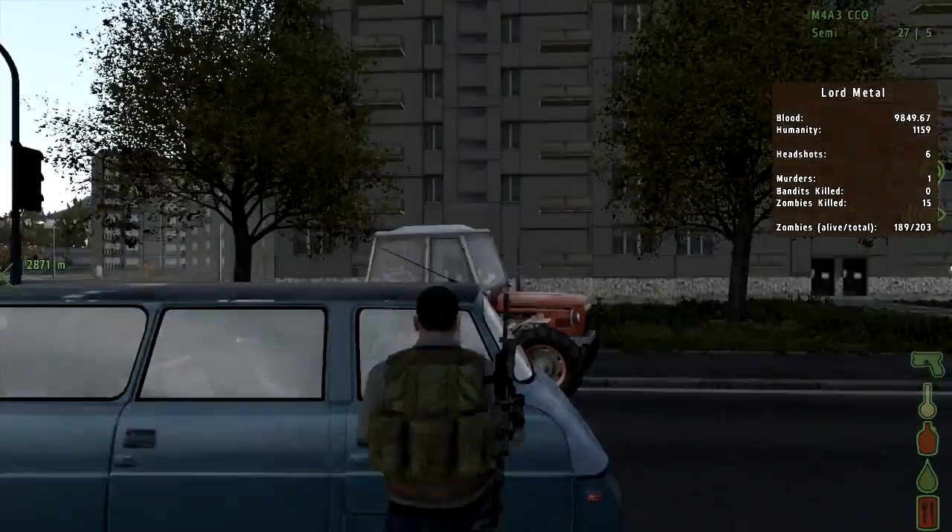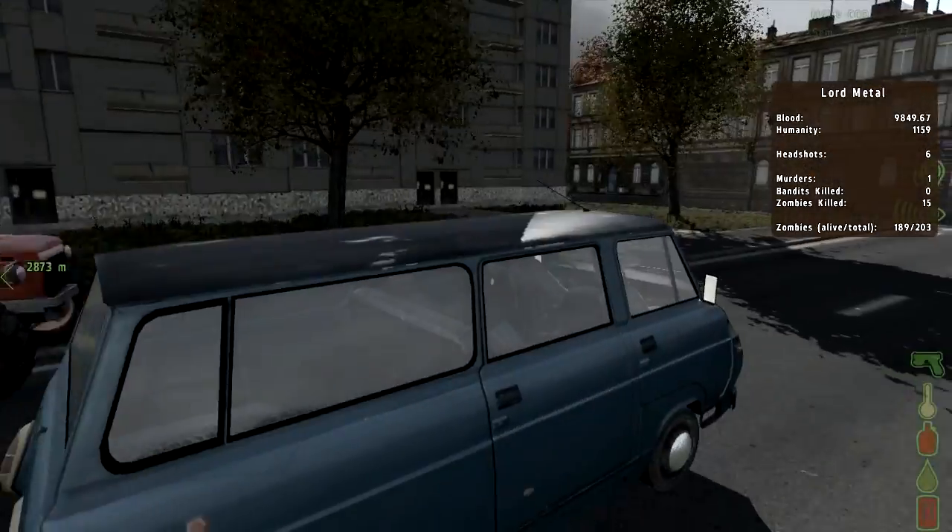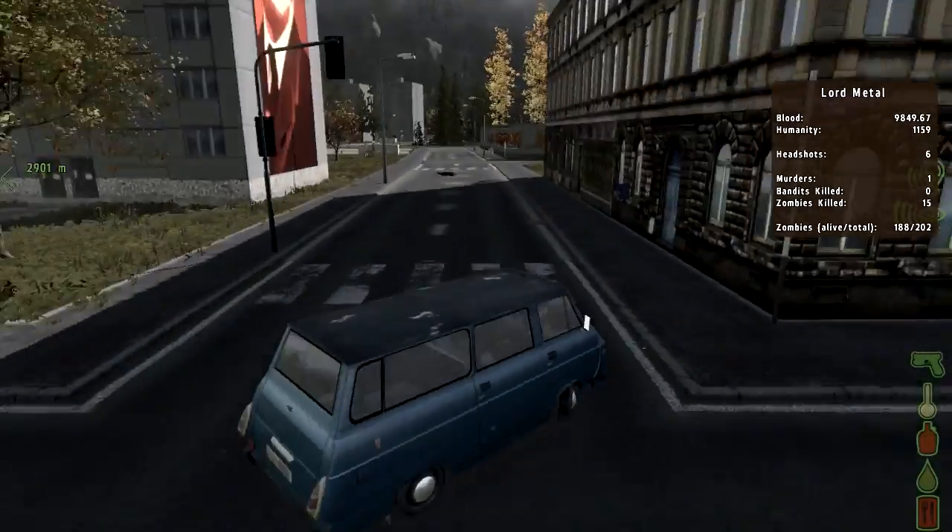Loot now spawns inside cars, and you can open doors on wrecked cars outside so you can gather your gear.